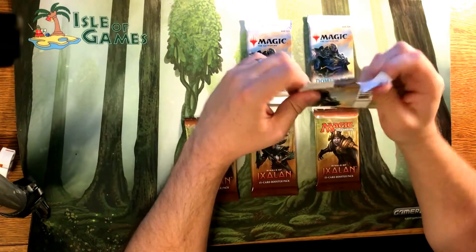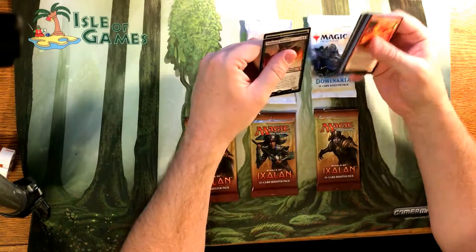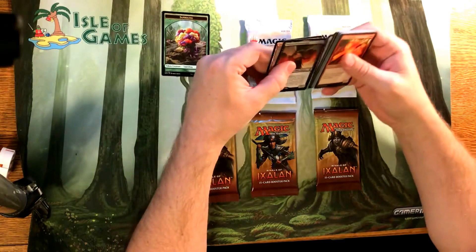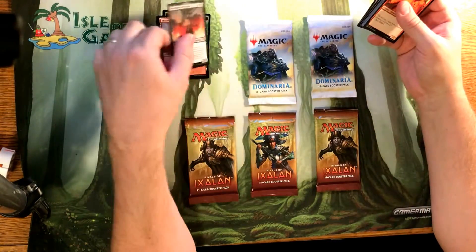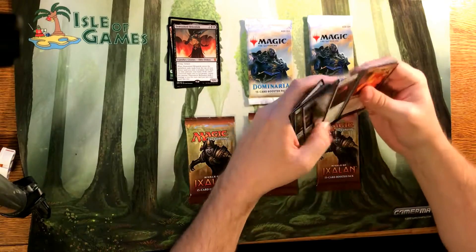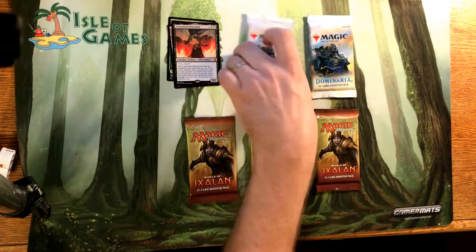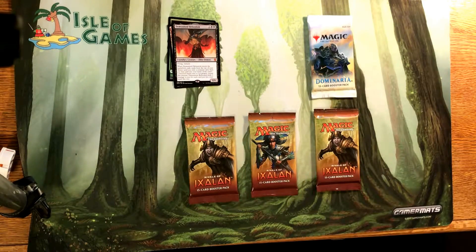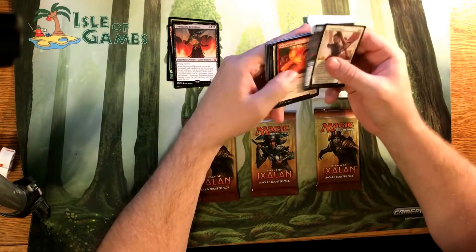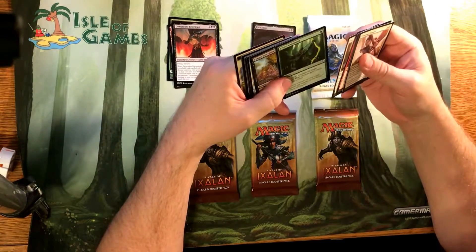We have the old Dominaria — I guess just some kind of packaging machine issue. We have the Saproling Token, and mythic Demon Lord Belzenlok. Nothing to note in the uncommon. If everybody hasn't been paying attention, there's a Rat card in Dominaria that's worth a buck, and it's holding at a dollar. It's actually pretty awesome — I recommend looking through your packs and grabbing that. It's a good card, probably going to stay at a buck. Rat Colony — it's a dollar card. Pretty good.